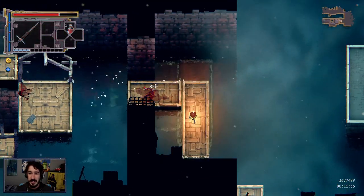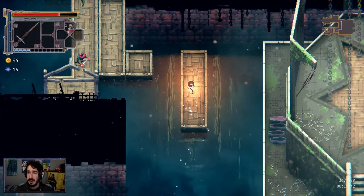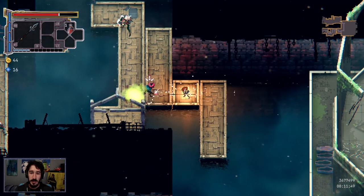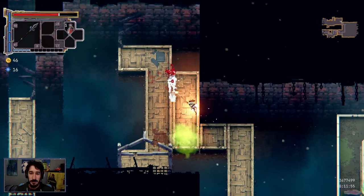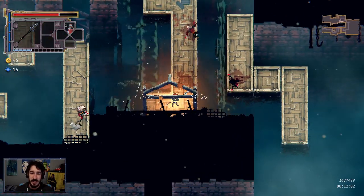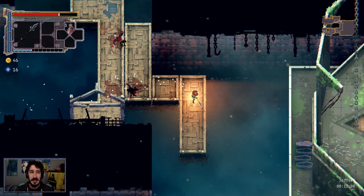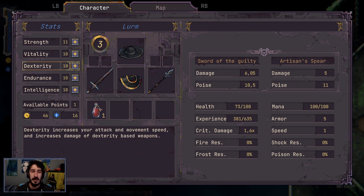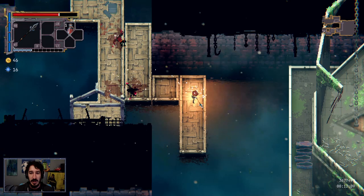Is there the same boss at the end of the run or am I going to fight something different? I think I'm reaching the point right now where there's going to be something interesting. I'm liking the spear — when it actually works, it works. This is kind of a shitty spot because I can't go back from here. They want you to go around. I want to go forward. I like the idea of endurance, but I think I want a little bit more strength.